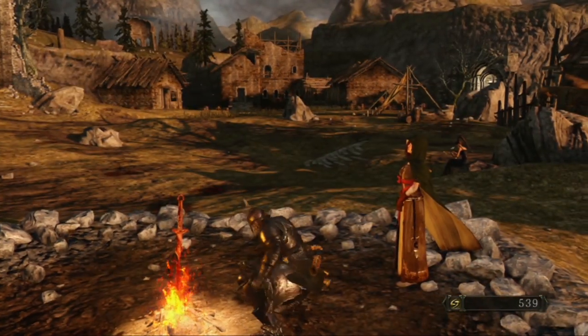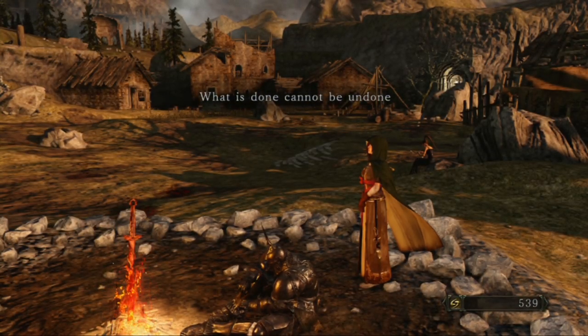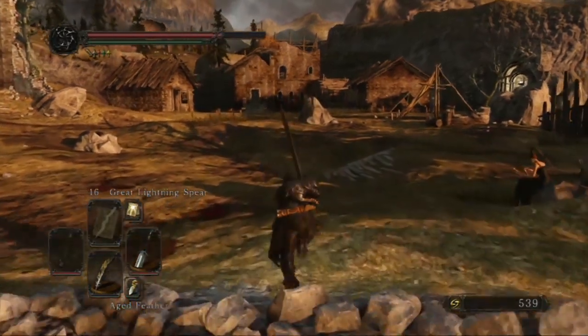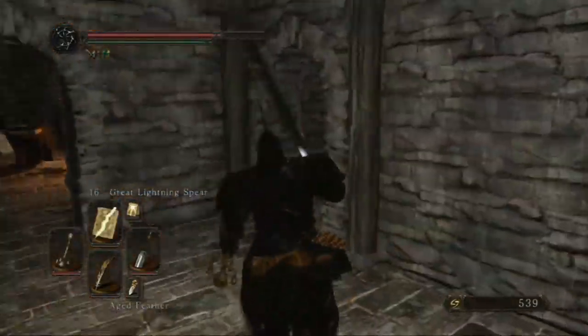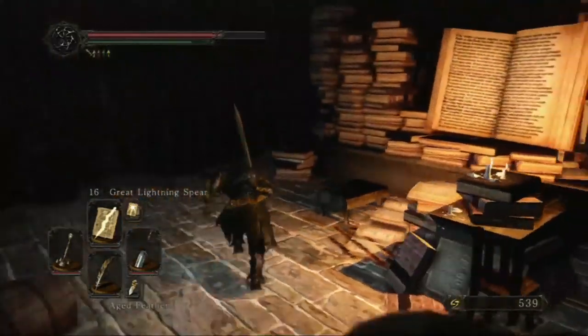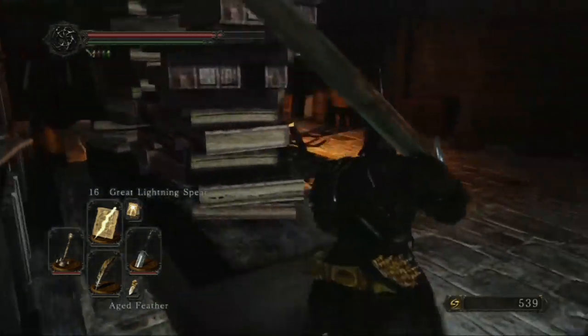If you have discovered everything within this area — getting all chests and everything else down the well — when you use a bonfire ascetic you will want to come to the mansion ahead. We're already at the door. Go straight in to the right and pick up the pharaoh's lock stone around the corner.